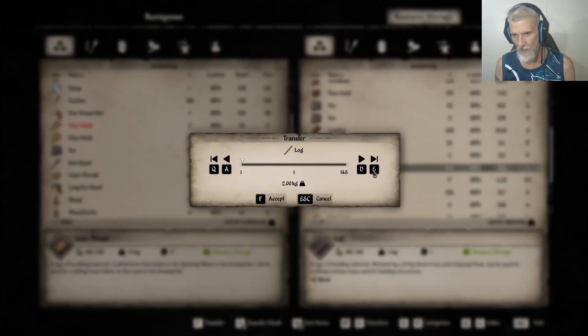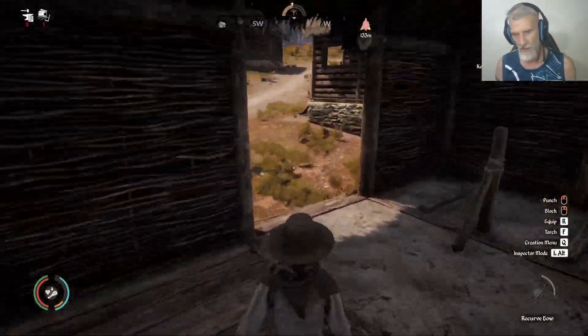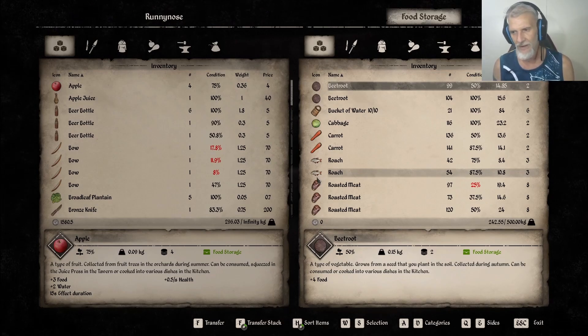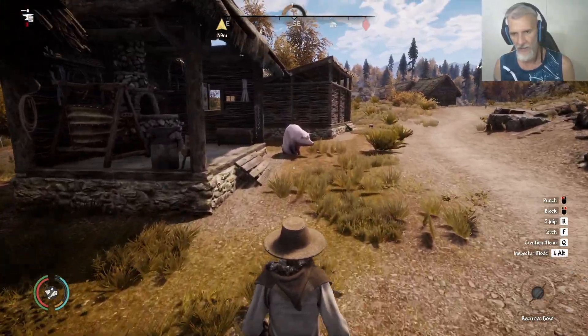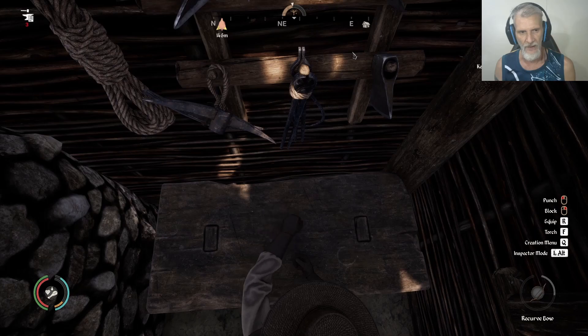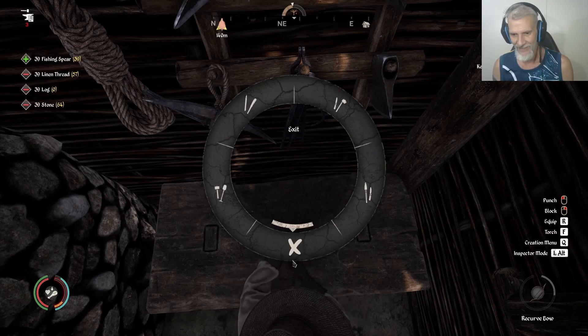We do have a fair stockpile of fish, but you want to always have some coming in so we don't have to worry and can concentrate on the building. How much does fish sell for? A roach goes for $3.50 each. Why don't we try to catch the bigger ones — the pikes or whatever they're called? I'm making 39 fishing spears so we don't have to worry about this for the rest of our lives. Well, the rest of your life!